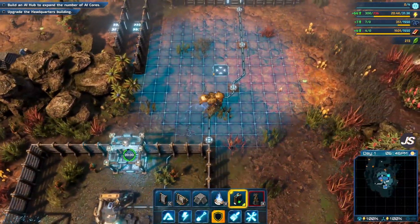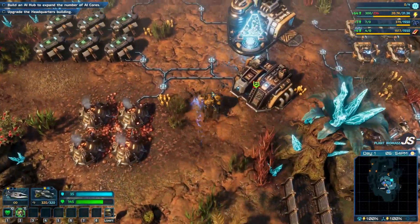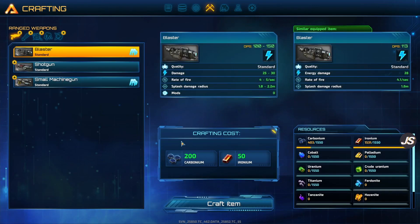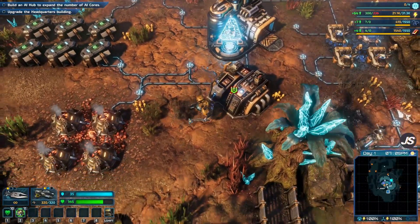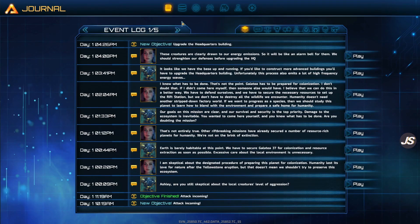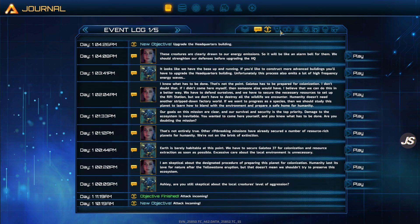Just clearing out those explodey guys so I don't accidentally blow up my buildings or myself when more enemies come around. We have some ranged enemies and some Hydralisks, if you will. I have a little bit more resource generation coming in, so I'm just going to surround this area and make some ways in and out for us. Once you have your armory you're able to do some crafting. In our menus we have an event log — that'll show us everything that's gone on recently, and all the discussions are sortable by event type. You can replay them, which is really cool.